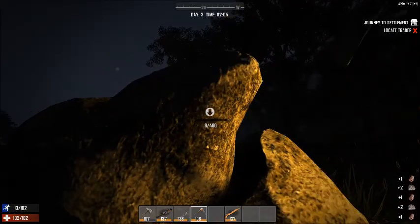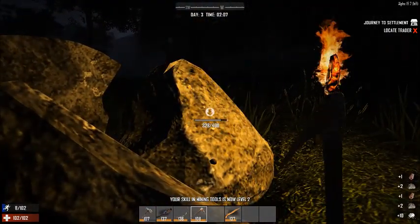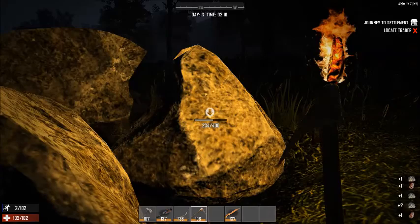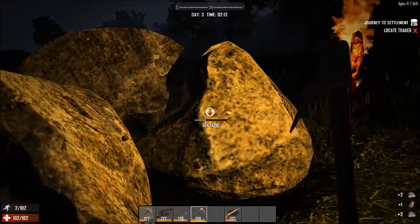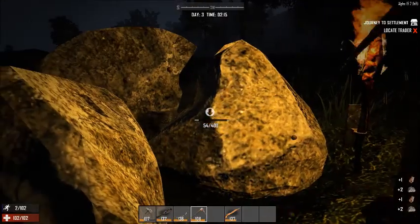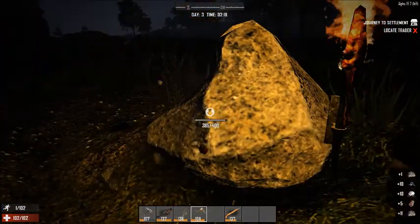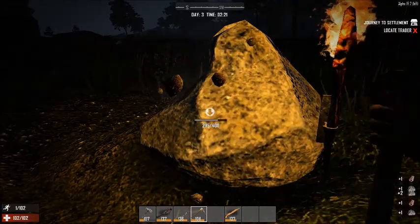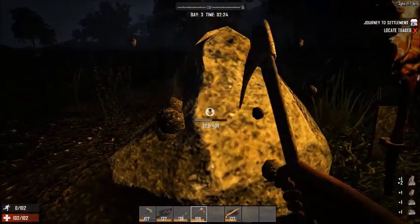Until I start leveling up more, eventually you start gaining more per hit and things like that, which is really nice. After I get this rock I'm gonna run inside really quick so I can put this metal I'm collecting back in the forge, and then get enough iron to make - I think it's called a fire axe - I basically use it to chop down trees to get wood.